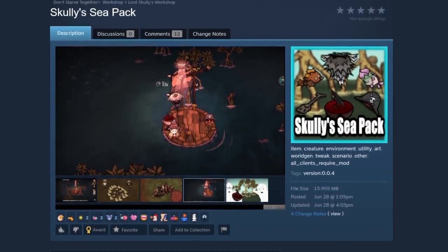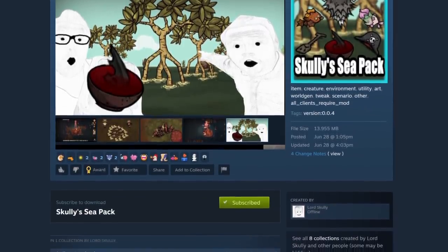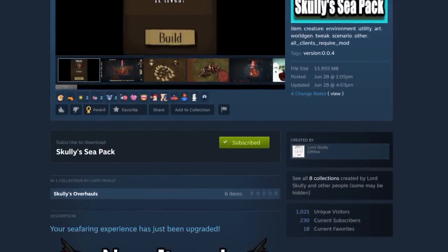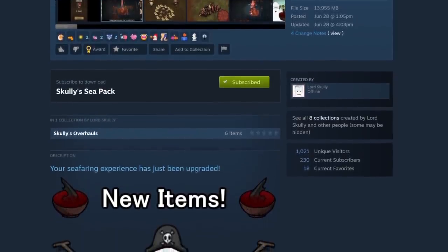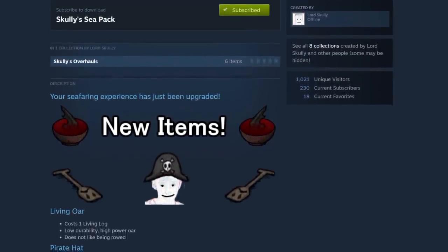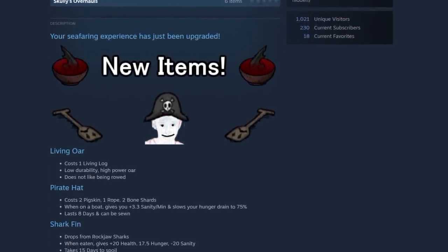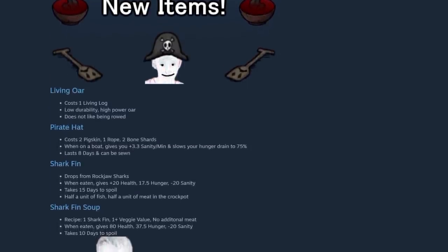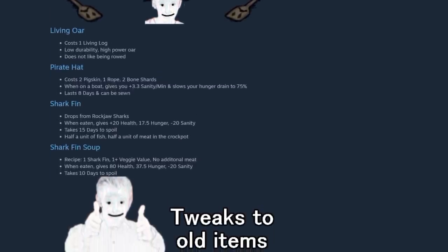And there you have it, everyone — a sail through the many small changes made via Scully's Sea Pack that all add up to a not-so-small and fun ocean overhaul. Lord Scully is actually planning on doing more of this, and they have already overhauled things like hunting and magic, so be sure to check all of that out. More seafaring is officially coming soon, so get your own sea legs ready. Thanks for watching — well wishes to all, and I'll see you in the next one.